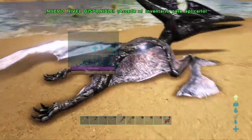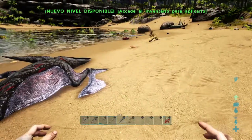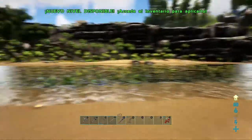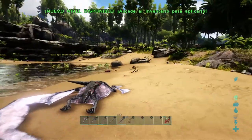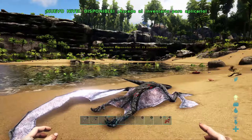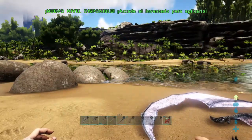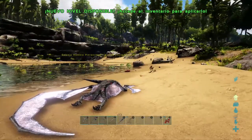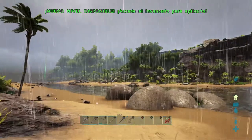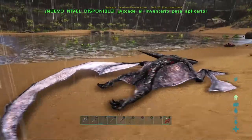Los animales acuáticos también podemos domesticar. Podemos domesticar delfines y lo que ahora son los tiburones, los megalodones. Hay unos cuantos que se pueden conseguir acuáticos. También llueve y hace niebla algunas veces. Ahora nos hace falta también conseguir quitín para poder hacer la silla del Pteranodon, porque sin silla no lo podemos montar.